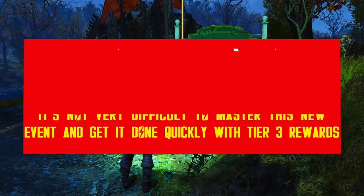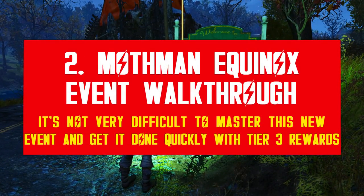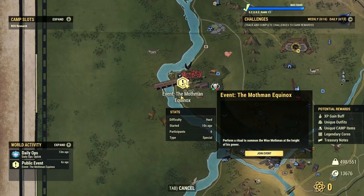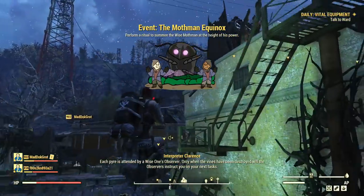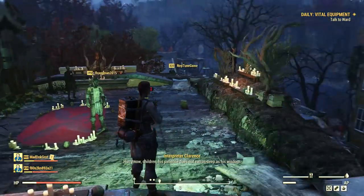The Mothman Equinox starts every fixed hour when it's active, and it features tier rewards depending on your performance, just like Midweek or Fast Nachday for example. Your new adventure starts at Point Pleasant, the home of the Mothman. Bethesda labeled this event as hard because it's quite difficult to solo — this is a group event, as you need to defend several points at once.